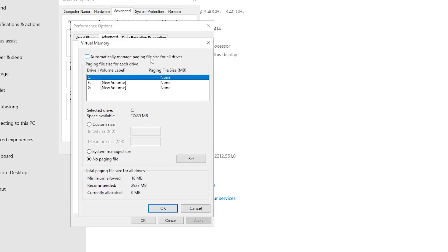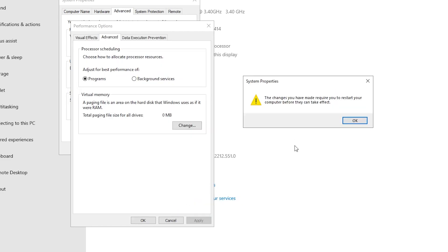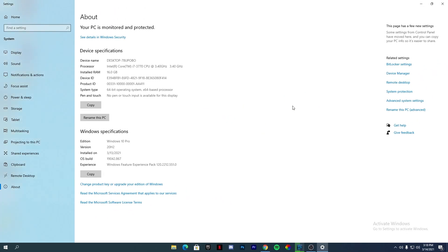Hit the Apply button, go to the Advanced section, set it to Programs, then click the Change button. Uncheck the box for 'Automatically manage paging file size for all drives'. Set it to 'No paging file' and click the Set button. It will ask you to confirm — click Yes, click OK, click OK again to apply. It will ask you to restart your PC but we are not restarting yet — click 'Restart Later'.